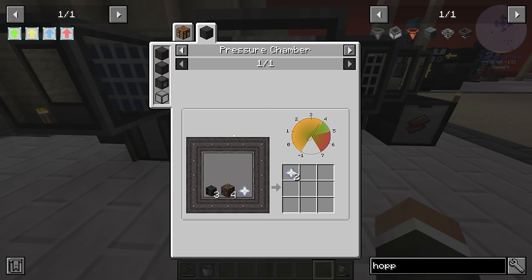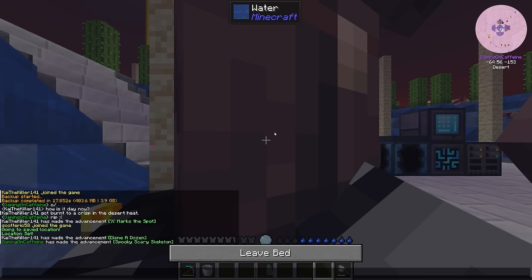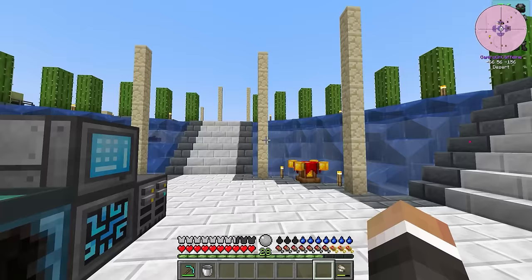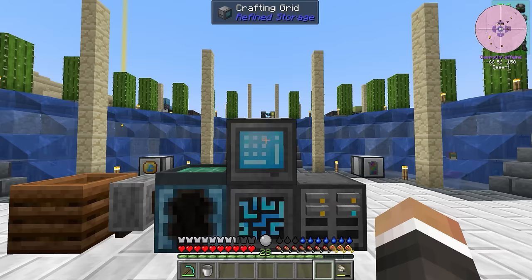To get the first nether star, we do have to fight a wither. I'm going to sleep because since we expanded our refined storage system in the last episode — adding that new external storage and new exporter — our system is now using a fair bit more power. You'll see right now that we're actually losing power because the solar panel doesn't start generating power until about midday.